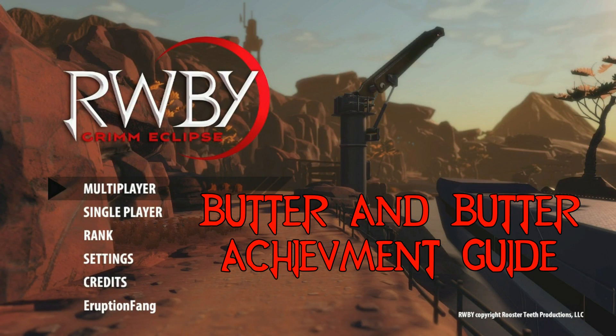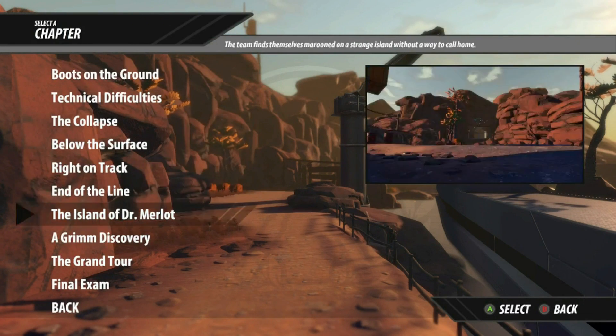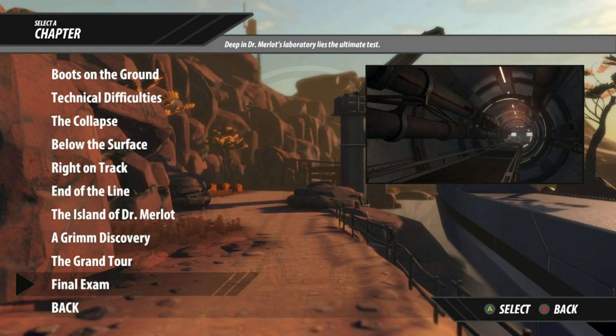Hey, what's up guys, it's Cole from Falconscrest, and I'm going to be showing you how to get an achievement in RWBY Grimm Eclipse. I'm going to be showing you how to get the Butter and Butter achievement for 30 Gamer Score, which is to do Blake's taunt right after killing the Mutant Deathstalker.